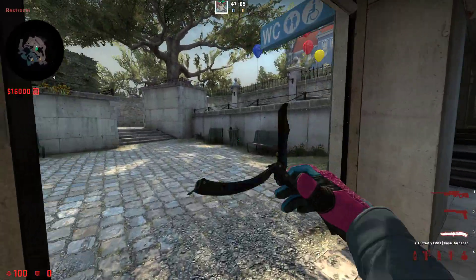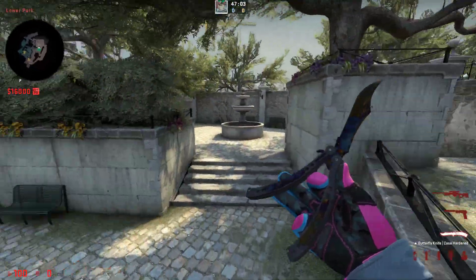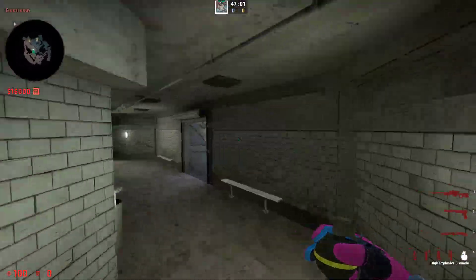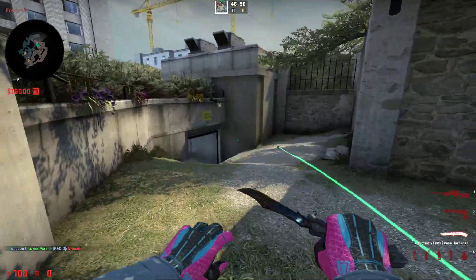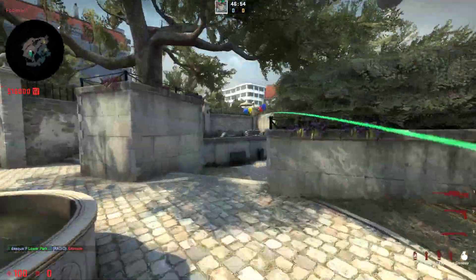With the fast nade, you just come here, bhop on top of this trash can, and then throw the nade. So you come like this, take the nade out, bhop, throw the nade like this, and it lands perfectly.